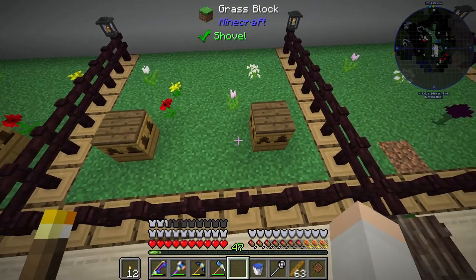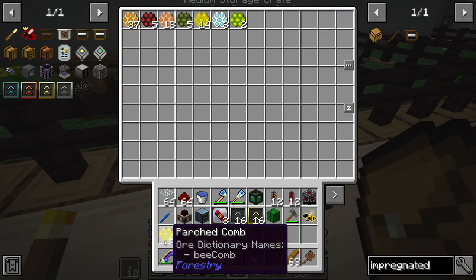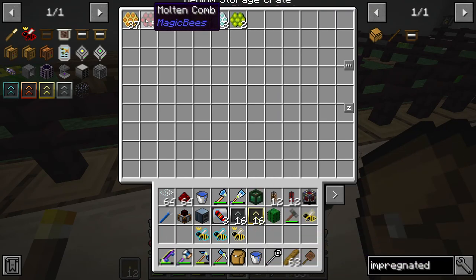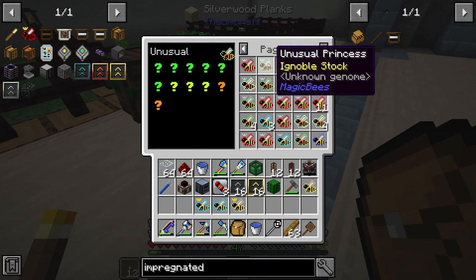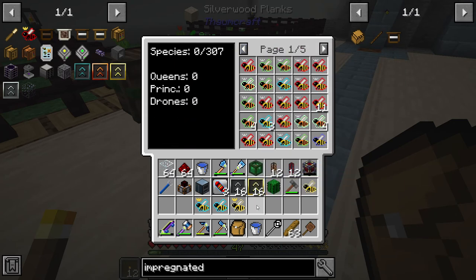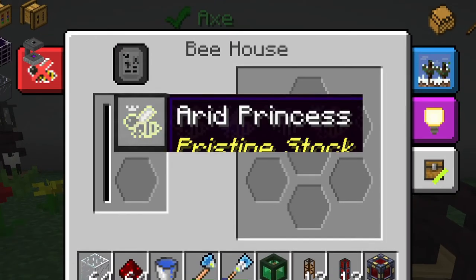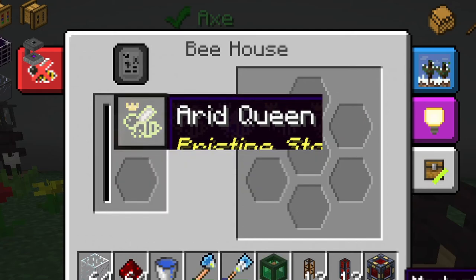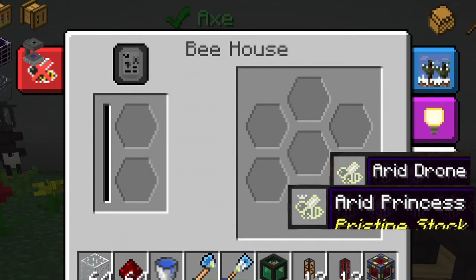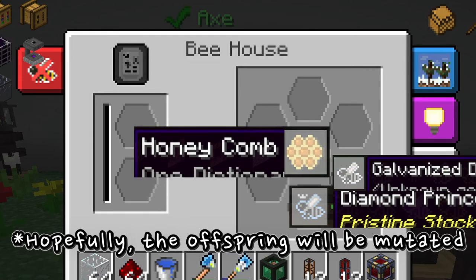Hey guys, so today we're gonna dive into bees. Before this I went gathering for bees — we have a lot of honeycombs and a lot of bees. What we want to do with the vanilla ones is breed them together in the bee house. Right now we have no queen, so we want to combine one princess with one drone and it'll turn into a queen. She'll start working and we'll get some bees and honeycombs out, and hopefully it mutates the queen and the offspring into a higher tier.